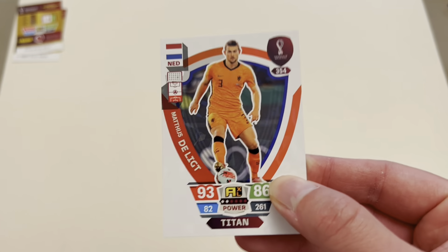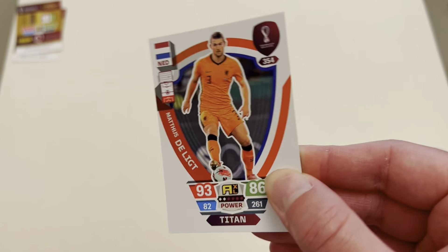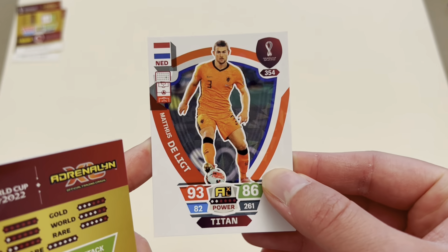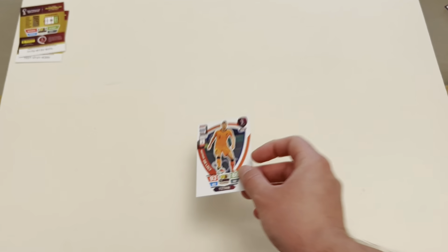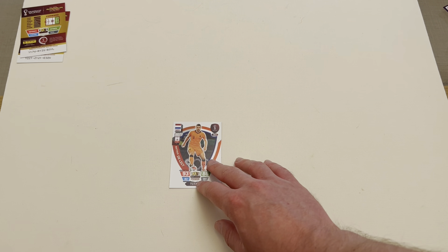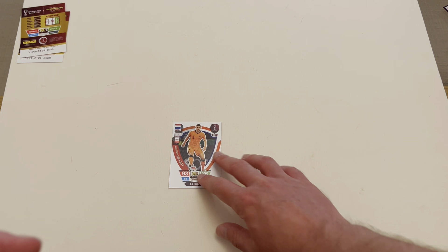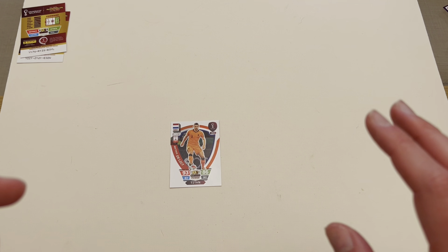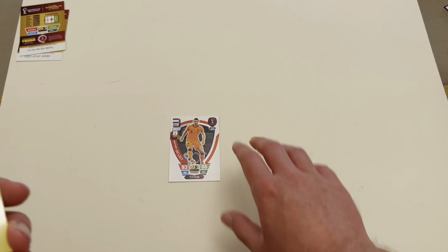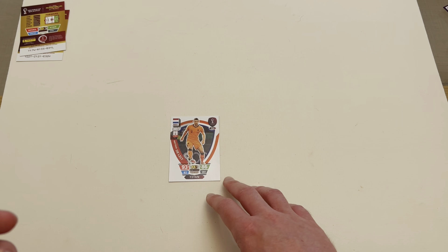Our first holo card is Matthias De Ligt, number 354, the Titan variant with that crystal cracked ice design going on there. I am going to stick Matthias De Ligt in the team because I am worried — I've passed on an awful lot of players so far. Buyer's remorse doing a draft builder — if you don't commit, you get some serious buyer's remorse on your way through this. So we're going to go with Matthias De Ligt and stick him in that centre-back position, and he now cannot come out of this squad. We're committed.